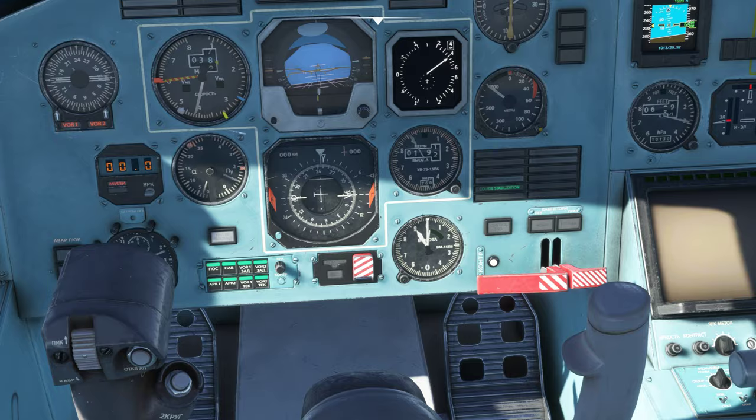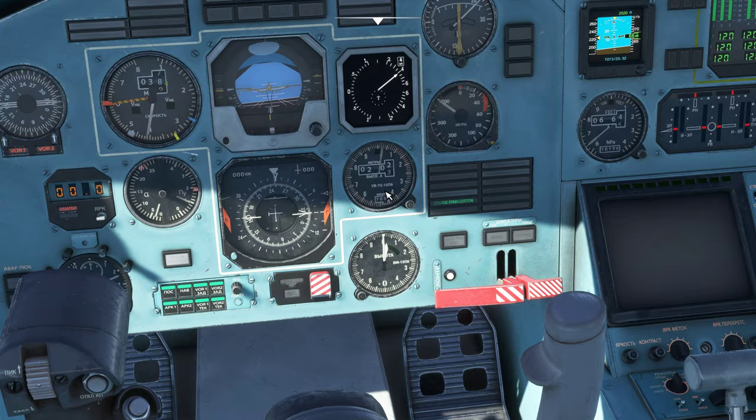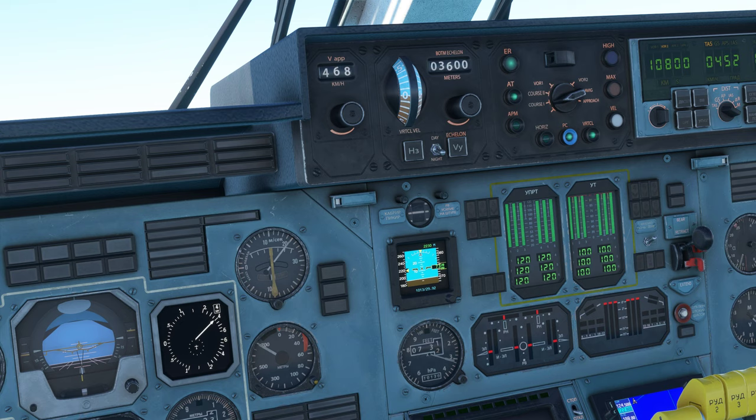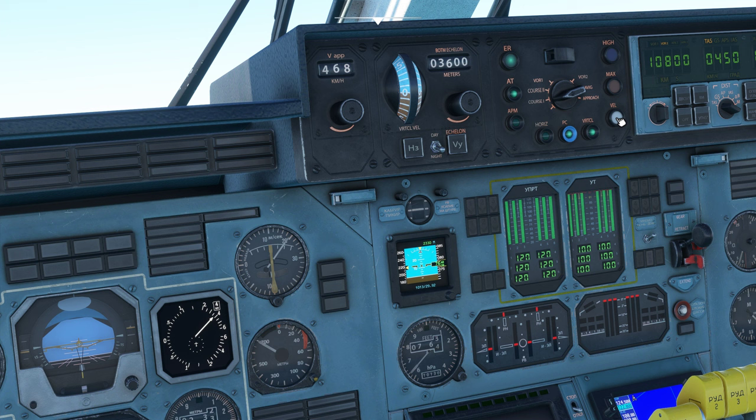So we're going to be turning to the right slightly until we reach our heading. This instrument right here is your altitude in meters, so just keep in mind this is your altitude in feet — two different things. We're passing through 7,000 feet already. One thing you can do is click on VEL — that is going to climb while maintaining the speed you have set.